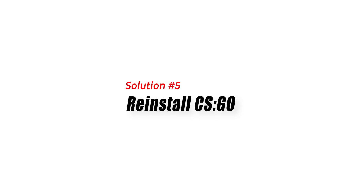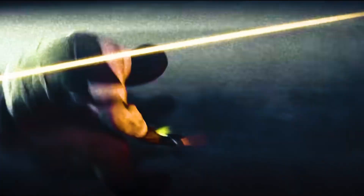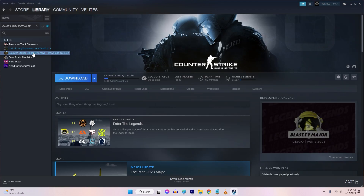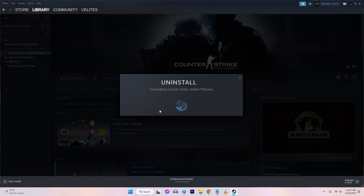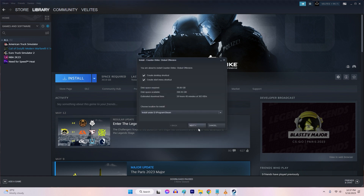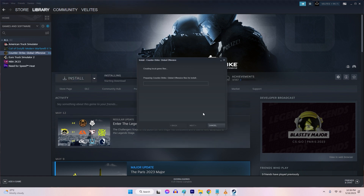Solution 5: Reinstall CSGO. Reinstalling CSGO can fix the Stuck on Initializing World issue in Windows because it resolves corrupted game files, conflicts from incomplete updates, and misconfigured settings. To uninstall CSGO through Steam, delete the remaining files and reinstall from the Steam library. Launch the game and allow any necessary updates. This process ensures a fresh installation with intact files, resolves conflicts and resets configurations, ultimately resolving the loading issue in CSGO.